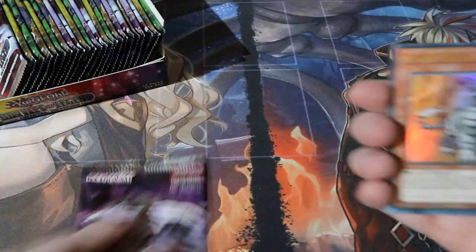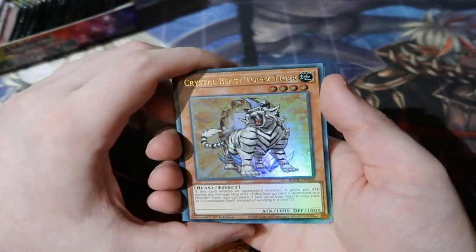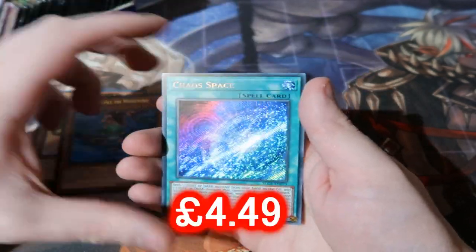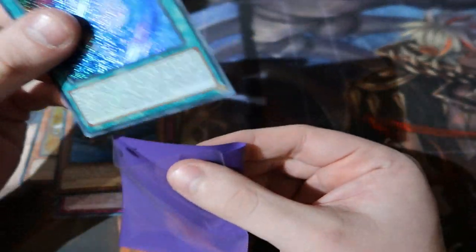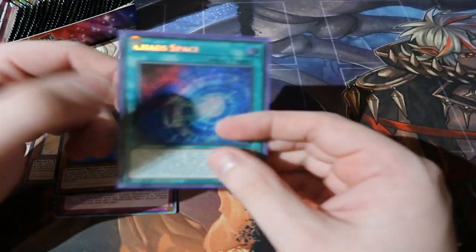Wish me luck! There are also some awesome reprints — of course there are Crystal Beasts in here too. We got some Blackwings, Insect Return, nice Great Star. We got ourselves Chaos Space — one of the most viable secret rares in the set, very nice indeed. And of course we're using our purple rain sleeves.